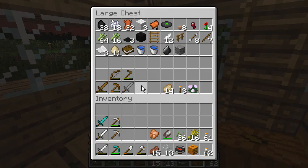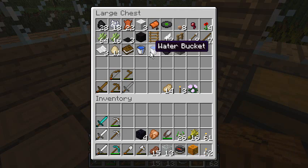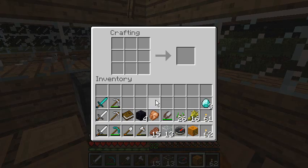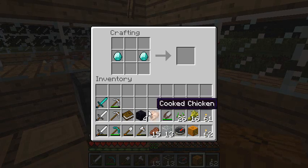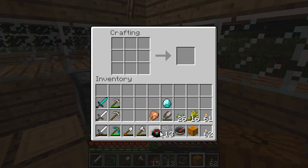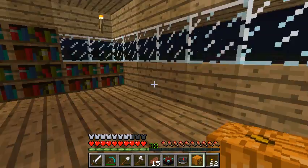Eggs — yes, I have so many eggs I don't know what to do. I need a book. Do I have a book? Yes I do. Do I have my diamonds? They're over in this chest. There's my diamonds. Let's do this — I think it's like this. Ta-da, enchanting table! Progress. Guys, we made our enchanting table. Awesome.